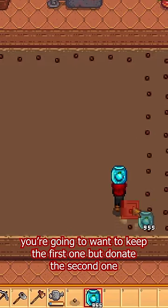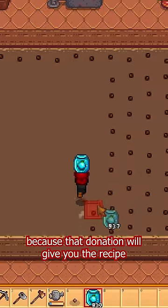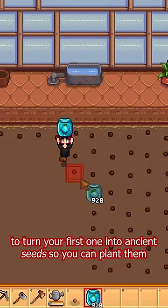The second item is the ancient seed. You're going to want to keep the first one, but donate the second one, because that donation will give you the recipe to turn your first one into ancient seed.